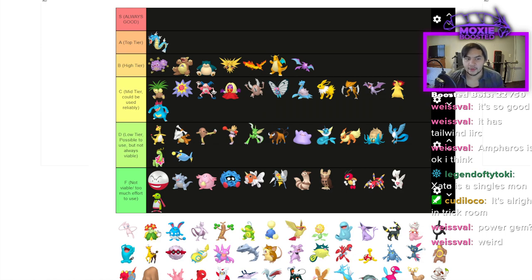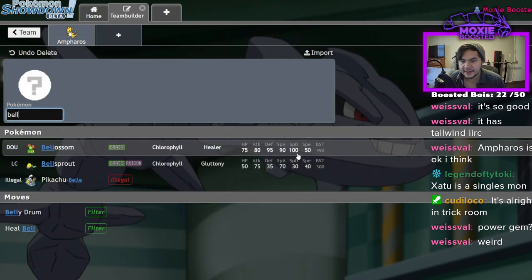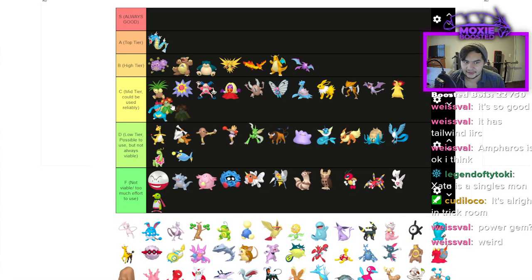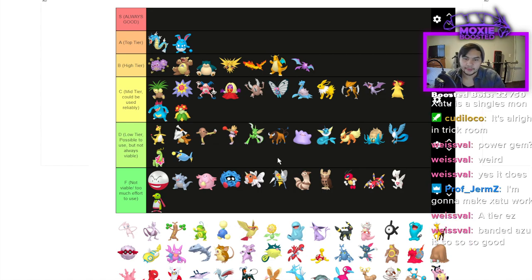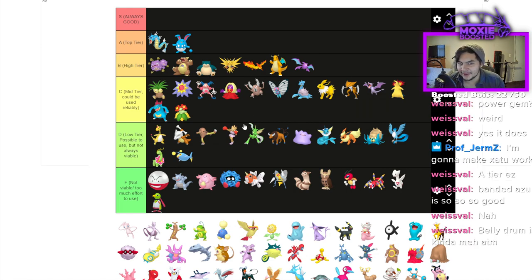Bellossom actually gets Sleep Powder and Strength Sap, with pretty good bulk — easily C tier. Azumarill is 100% top tier. No one on earth who plays Pokémon has never been swept by a Belly Drum Azumarill. It has a great matchup versus Garchomp, enough bulk to take hits from Togekiss, and there aren't many great Electric types in this format. It can take a hit from Venusaur. It's also a great Trick Room Pokémon. 100% A tier.